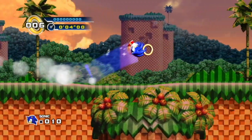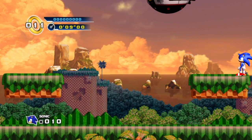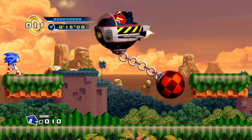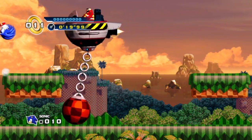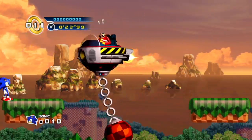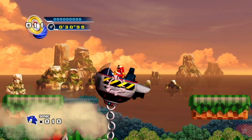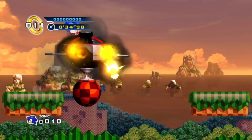One interesting thing in Sonic 4 is we have the three-act structure of Sonic 1. However, the boss — kind of like Sonic CD — is in its own zone. So we have a throwback to the old Wrecking Ball from Sonic 1, except this time we have a homing attack, which makes this a little bit trivial. Dr. Robotnik has some tricks up his sleeve — he'll swing it around — but overall this fight is relatively straightforward.